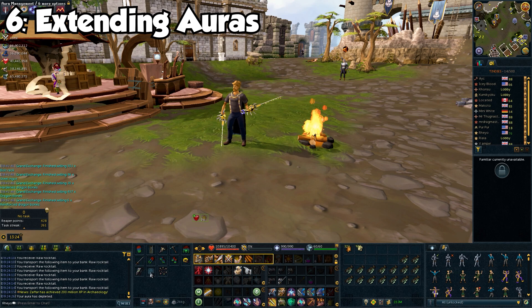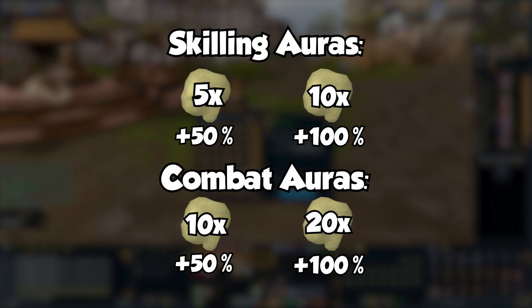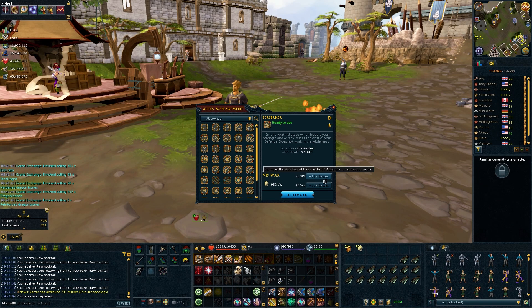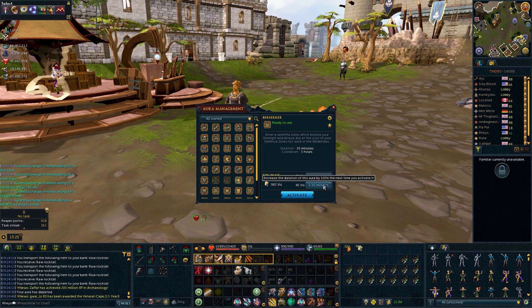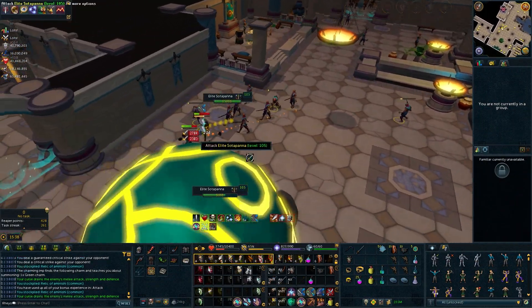Auras can be extended by either 50% or 100%, and prices vary depending on the aura you're extending. There are virtually two categories: scaling and combat auras. Scaling aura prices are 5 VisWax for 50% extended duration and 10 VisWax for 100% extended duration, while combat auras are double. Just a quick note — this isn't a 100% accurate classification, as there are a few scaling auras that cost the same as combat auras, but these two categories cover the majority. I personally extend my combat auras quite often, preferably Berserk, Reckless, and Maniacal, depending on which content I'm getting into.